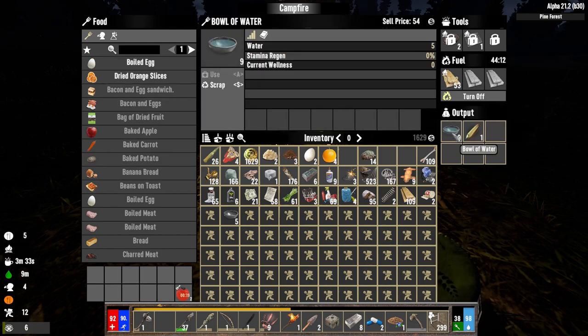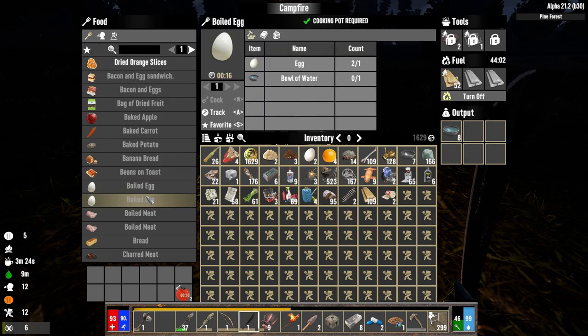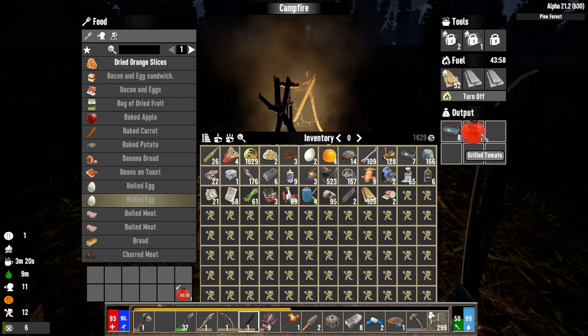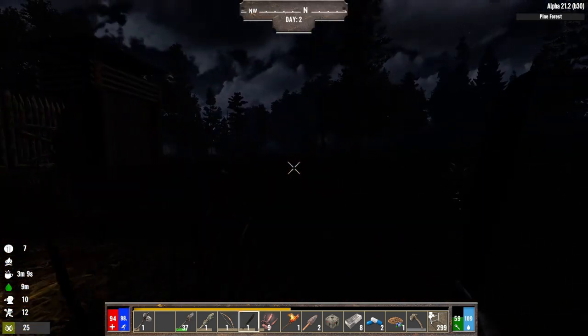Let's cook those up — grilled tomatoes might be good too. I'm going to want to plant tomatoes at some point. Running a little low on food. Yucca — eight food per, not bad at all. Drink two more of these while we're at it. Should we bother with boiled eggs? They take bowls of water and eggs — probably not unless they give a lot of food.